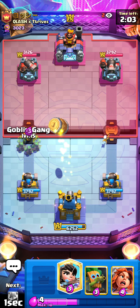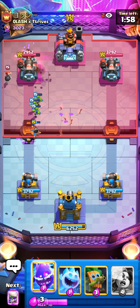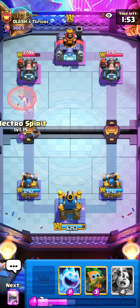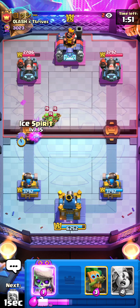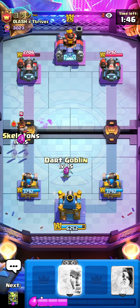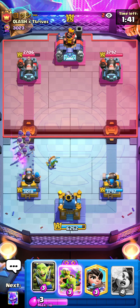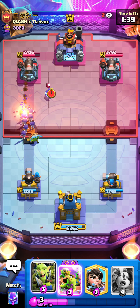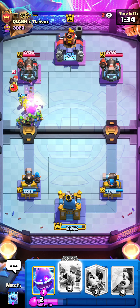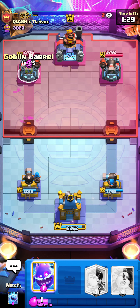Just going for skellies onto the mega knight to make sure it doesn't get a lot of damage onto my king, and using the skellies to tank for my barrel. The princess should clean up the bomber so once the bomber dies he might go bat so I'll instantly try to predict that with my e-spirit. He decided to go spear goblins, so I can still go ice spirit to take that out. He's going ram rider which is kind of aggressive - he'll get the charge, but now he doesn't have a lot of elixir to defend.